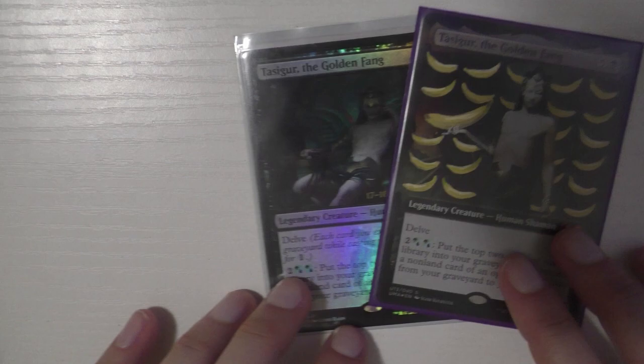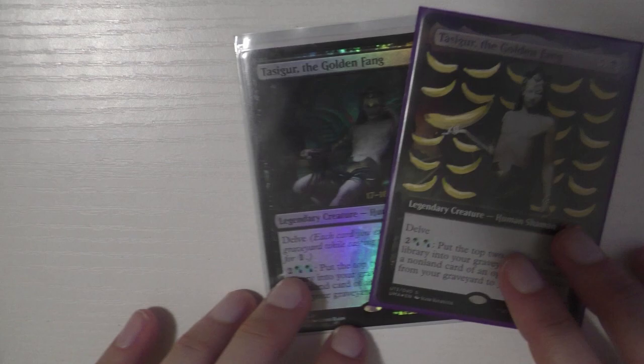That is everything for my updated Tasigur EDH deck tech for 2020. Deck techs are really popular and fun videos to film. One last thing: this deck seems pretty challenging to build on a budget — I might do a budget challenge version. Keep in mind that a very large percentage of this deck is foils — I think about 70 out of 100 cards are foiled, which is why it looks so expensive on TappedOut. Anyway, I really hope you enjoyed this video — like it if you did, subscribe if you haven't, and I'll catch you in my next one!